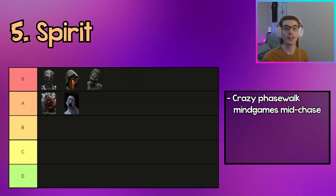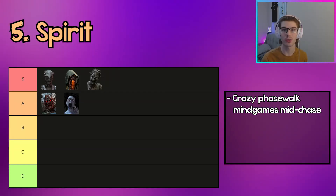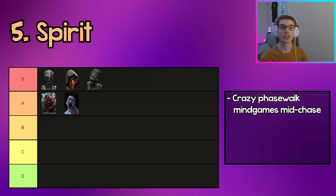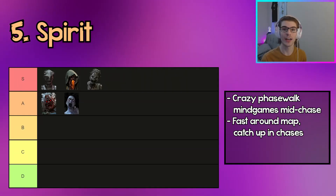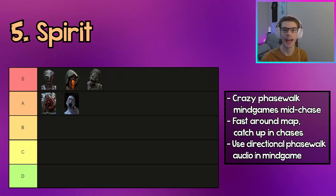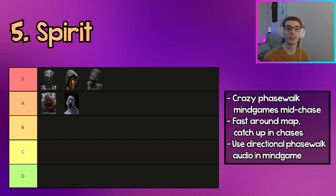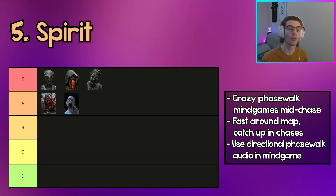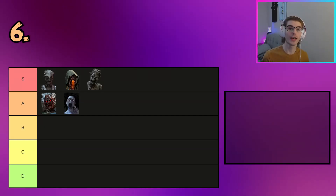The next killer in A tier is Spirit. Spirit has insane mind games she can use inside her Phase Walk, making it really difficult for survivors to loop and giving Spirit control of the loop. If a survivor tries to run away she moves very quickly in Phase Walk to catch up, and she also has fast movement outside of chases. Even though she got nerfed with a directional Phase Walk sound, you can actually use that to your advantage and trick survivors into thinking you're on one side of a loop.